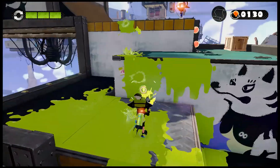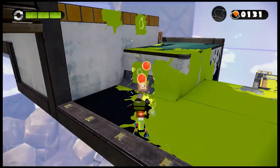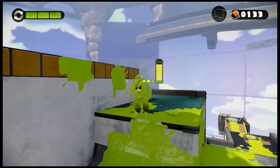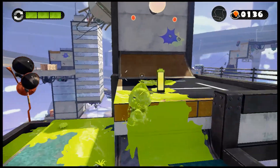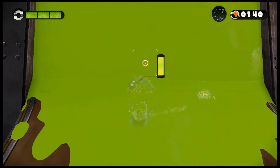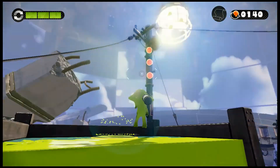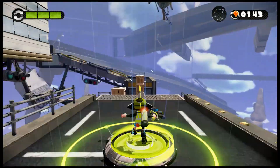Going through our next level, we have another Octopod right here. They look like they explode at one point, because they look like bombs. They are walking bombs, but they won't explode unless they are splatted or until they reach contact with the player.